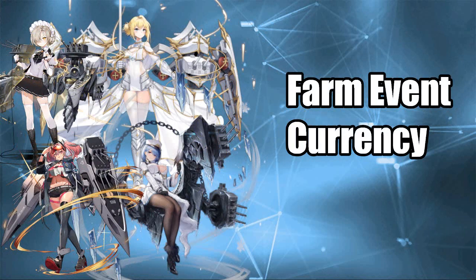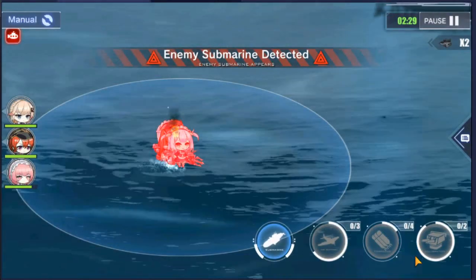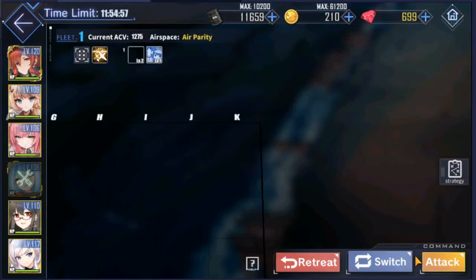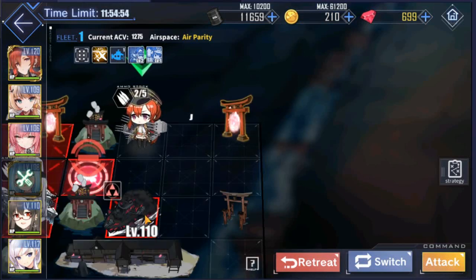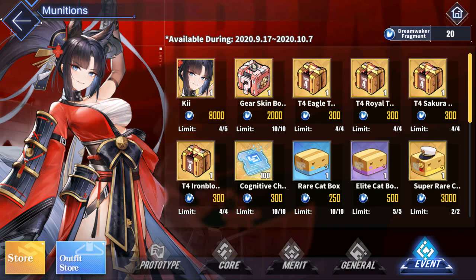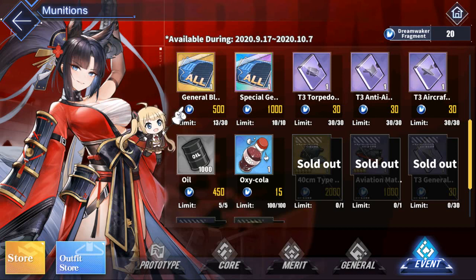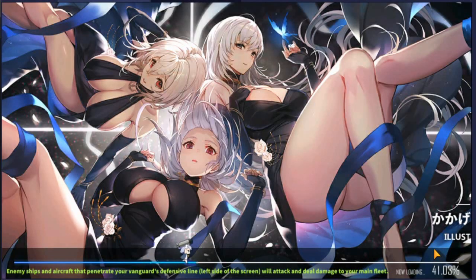The fifth thing I wish I knew is to farm event currency. Azur Lane usually alternates between major and minor events. During major events, farm the currency as much as you can and buy the important things first: event exclusive ships and equipment, and purple plates especially for main gun and general parts. You can de-prioritize the others unless you specifically need them. Also prioritize PR blueprints — at early levels focus on gold rarity since you won't be using rainbow rarity for a while, but when you can afford it, go and buy it since it is one of the rarest items you can obtain.